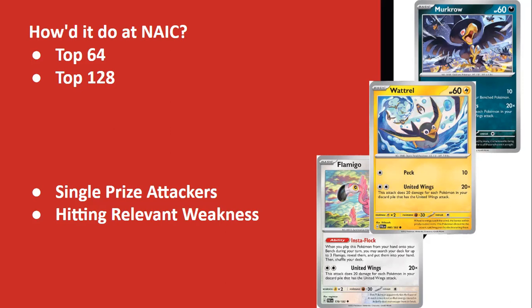For those who don't know what United Wings does — it deals 20 more damage for each of the United Wings Pokemon in the discard pile. So if you have the whole lineup in the discard pile, you're doing 240 damage with Ditto — really powerful, getting those big one-hit KOs on Gardevoirs, Lugia V-Stars, and Mew V-Max as well. It hits relevant weaknesses as a single prize attacker, two-shotting most other cards in the format, and Collapsed Stadium slows the opponent down so you never have that two-prize liability of Squawkabilly in play.